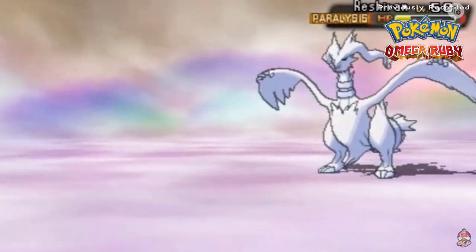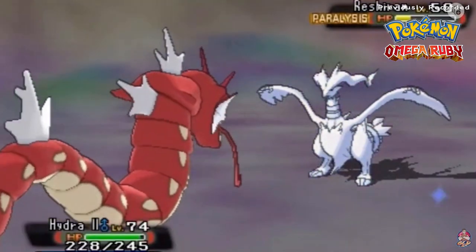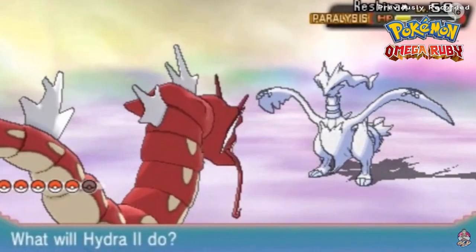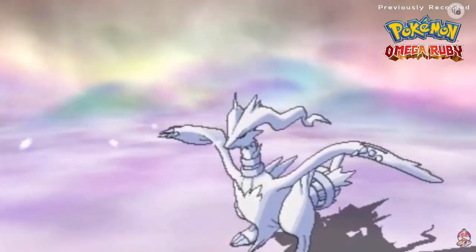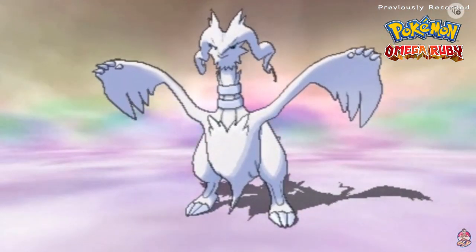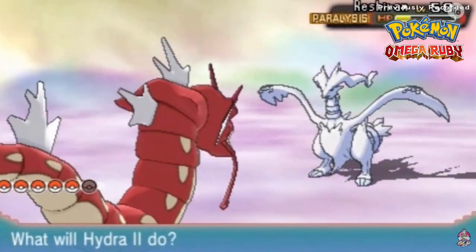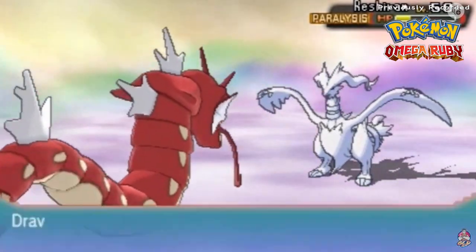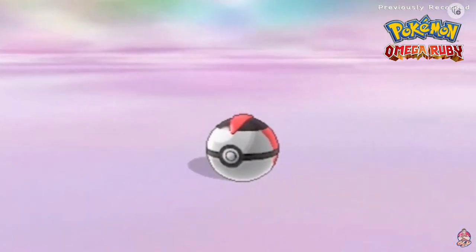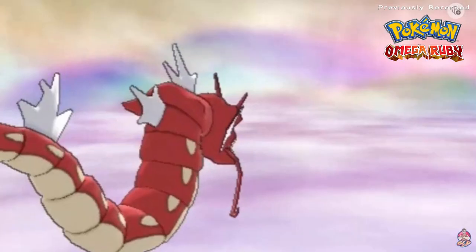Let's start throwing Timer Balls like crazy. Come on, stay in there! Reshiram uses its specialty move Fusion Flare — basically a fireball of death — and there goes Tank. Let's switch to Hydra, which has a type advantage as a Water-type Pokémon. We're in a cave so we try Dusk Balls, but Timer Balls it is. Two, three — stay in that ball!